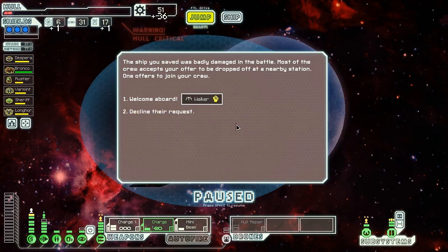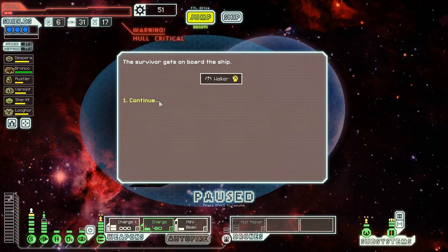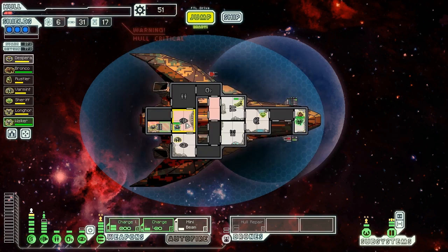When we contact the civilians, we find the ship we saved was badly damaged in the battle. Most of the crew accepts our offer to be dropped off at a nearby station. One offers to join us — another Lanius, who has good combat experience. Welcome aboard, Walker. You're going to come over here — you're actually kind of with our theme already, Walker Texas Ranger as it were. Our crew have lost a bunch of skill, which is kind of annoying, but they'll get it back eventually. Engines is the particularly big loss, but we'll get him eventually.